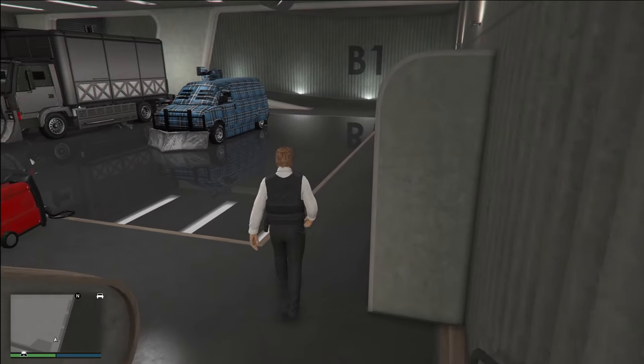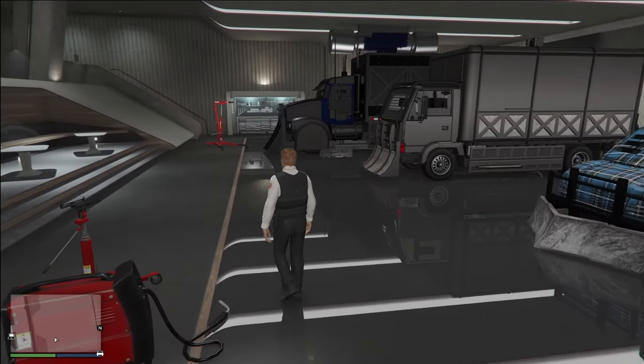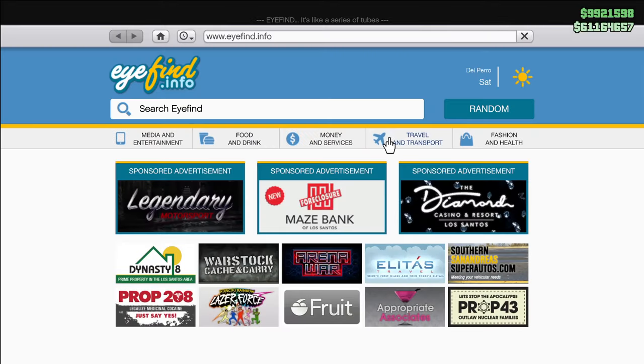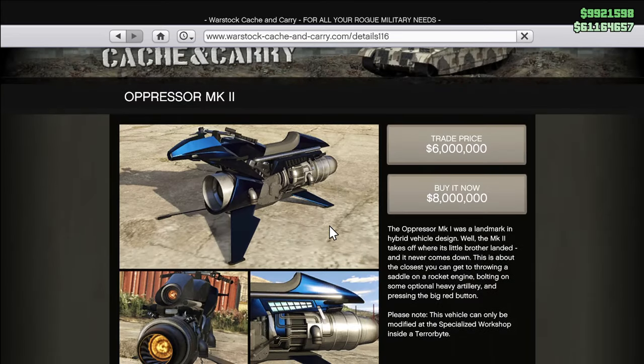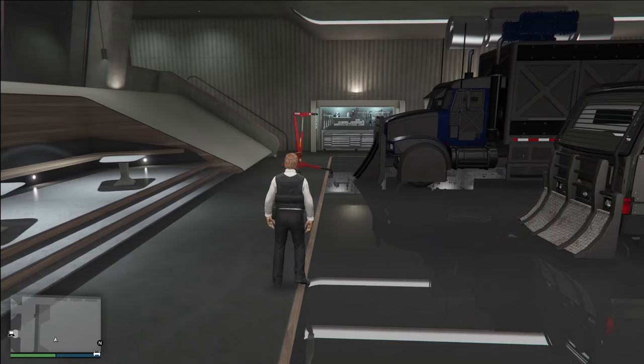We're going to start by talking about how to purchase and upgrade the Oppressor Mark II. Purchasing it is very easy — just go onto your phone, scroll over to Travel and Transport or Warstock Cash and Carry, sort by price, and right at the top is the Oppressor Mark II for $8 million. You can get the trade price for $6 million if you complete five client jobs, which I would highly suggest — it'll only take about an hour and saves you literally $2 million.